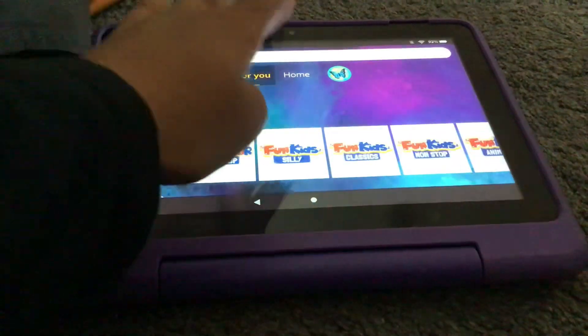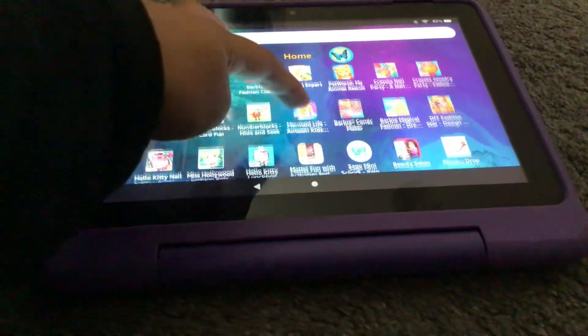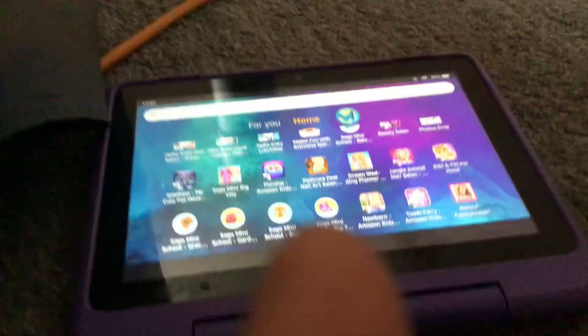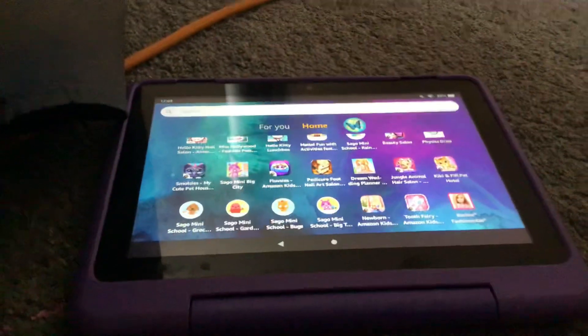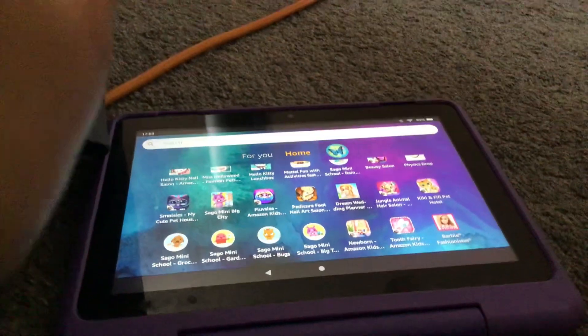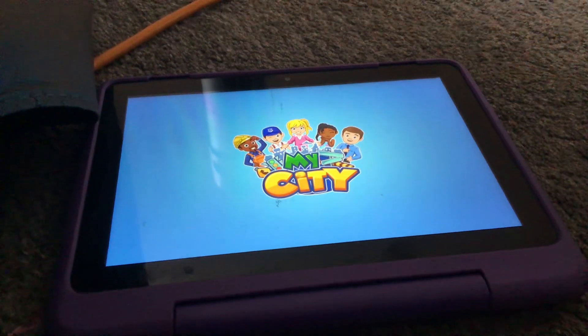So, first we have lots of games downloaded. And my one — I just got to choose one. And this is a really hard game. Actually, this is actually easy peasy lemon squeezy for us, because you just got to choose one game. My favorite one is My City Love Story. So I want to show you my house.